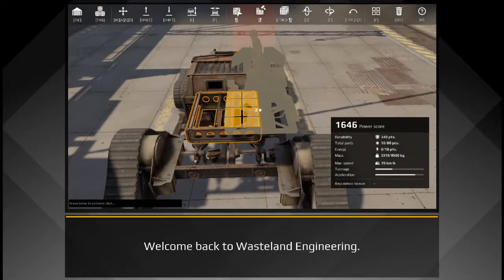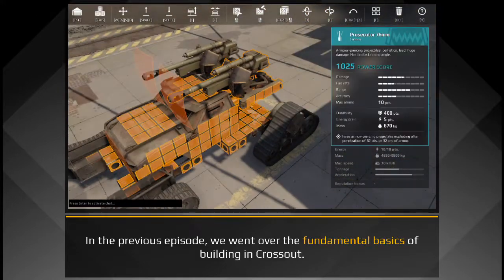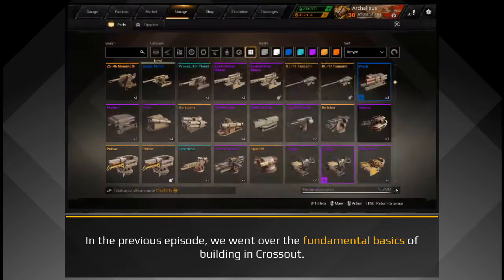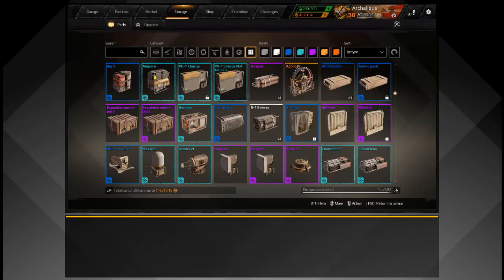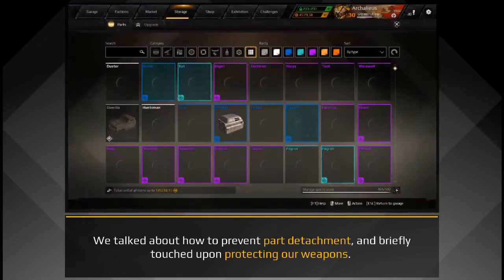Welcome back to Wasteland Engineering. In the previous episode, we went over the fundamental basics of building in Crossout. We talked about how to prevent part attachment, and briefly touched upon protecting our weapons.